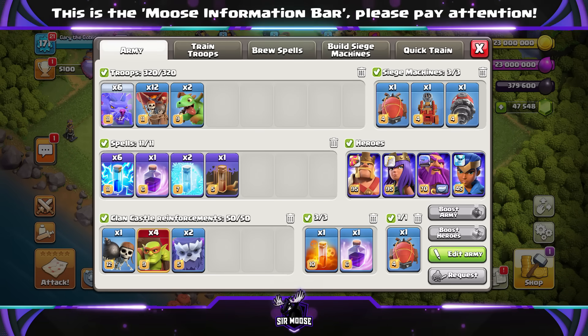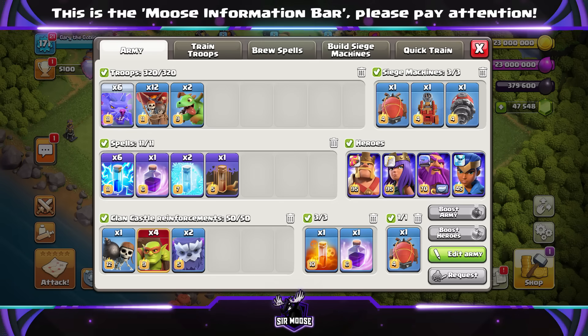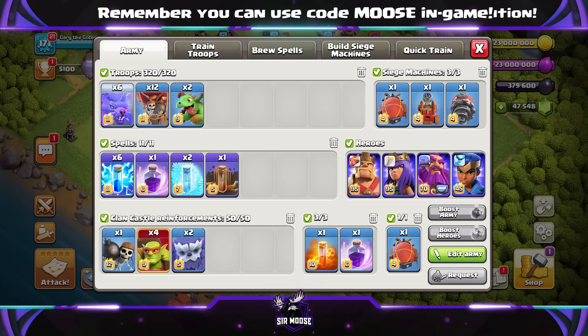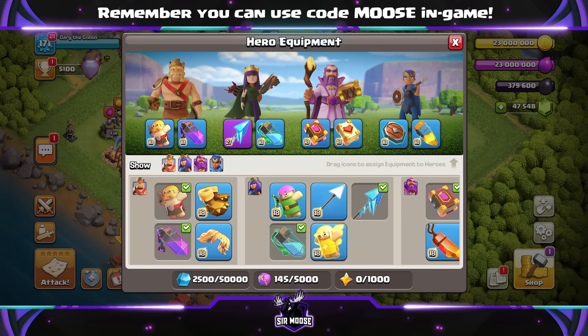Six azure dragons, twelve balloons, and two baby dragons. Spells are going to be an earthquake, six lightning, two rage, two freeze, and a poison spell to sprinkle on top, and a couple of yetis inside the battle blimp.